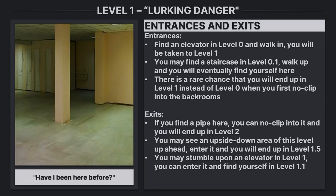Exits: If you find a pipe here, you can no-clip into it and you'll end up in level 2. You may see an upside-down area of this level up ahead; enter it and you'll end up in level 1.5. You may also stumble upon an elevator in level 1; you can enter it and find yourself in level 1.1.